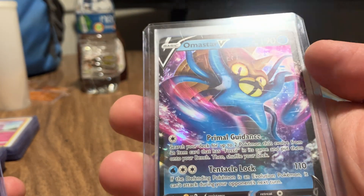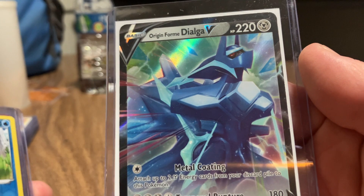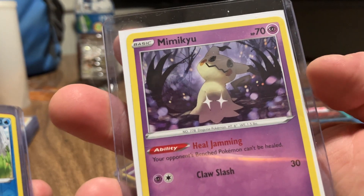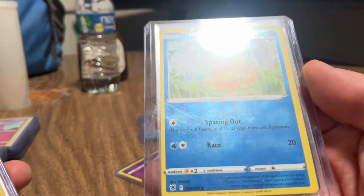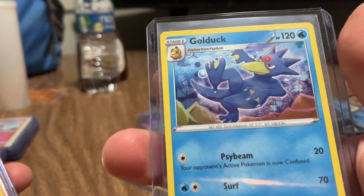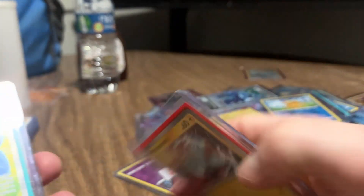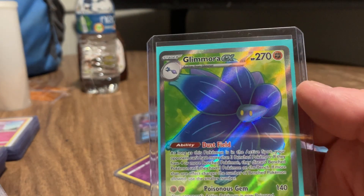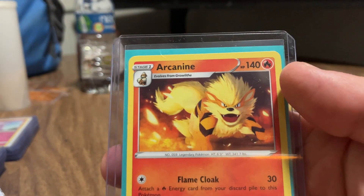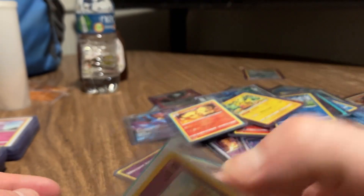With this Amaura V. Dialga V. Mimikyu non-holo alternate reverse holographic. Psyduck with a Golduck. Pikachu with Magnemite. Glamorous EX. Arcanine. Togetic with another Togepi.